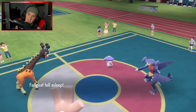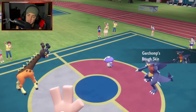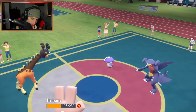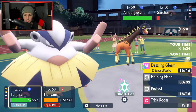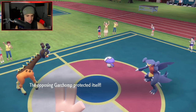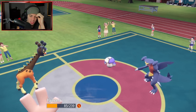Garchomp is Swords Dancing — I protect Frigoraf to waste turns and hope it wakes up. He protects too, which seemed like a waste. Clear Smog chips some damage but we have no stat boosts or drops. I need Frigoraf to wake up so I can use Dazzling Gleam and Snowfall. I Knock Off Garchomp's Wiki Berry — nice. He goes for a scale shot. A few turns left in Trick Room and I don't really like where I'm sitting.